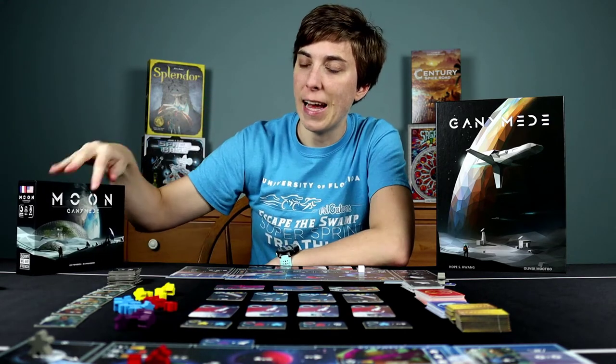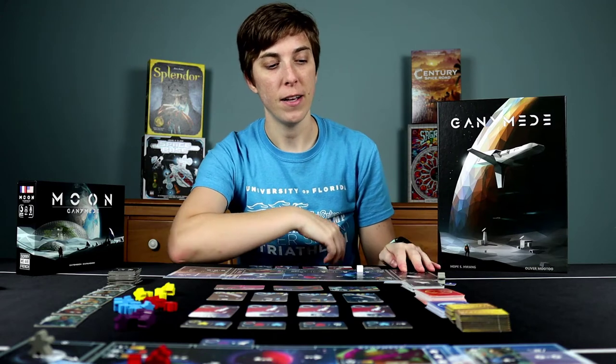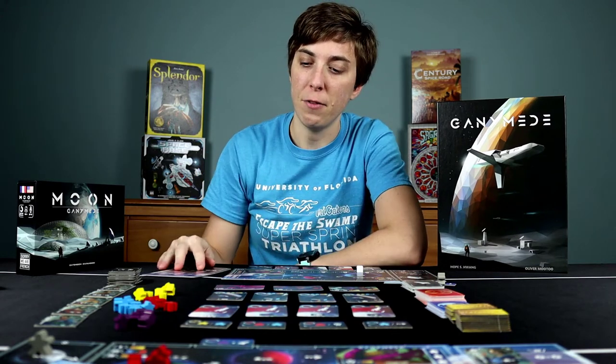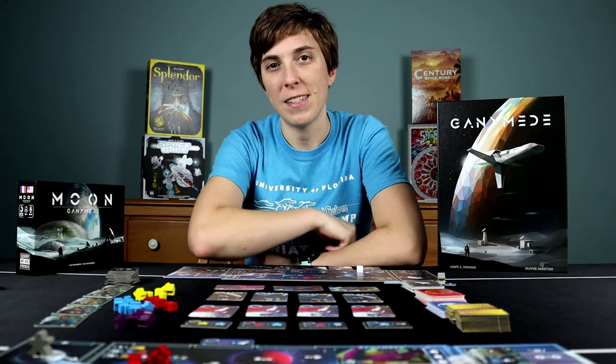This expansion adds a couple of different elements to everyone's player board. You have this Moon board which you will put on the left side of your player board. You also have this Council of Ganymede where you'll be placing different advisor tiles which give you victory points and special abilities. So let's see how this game plays.